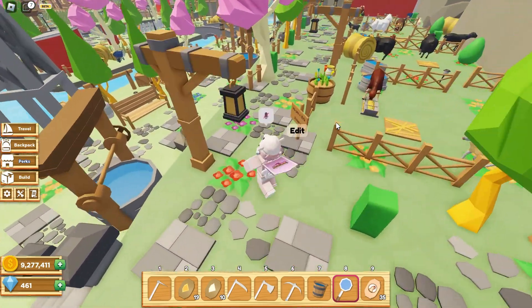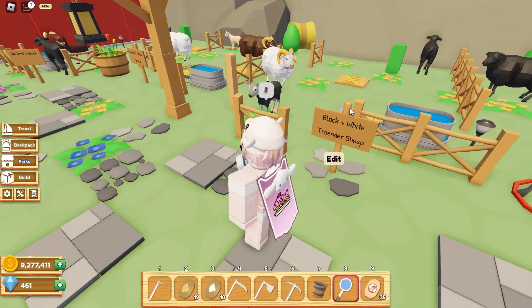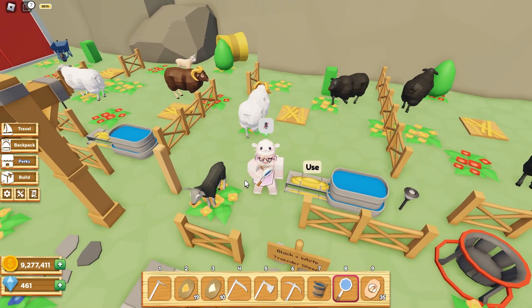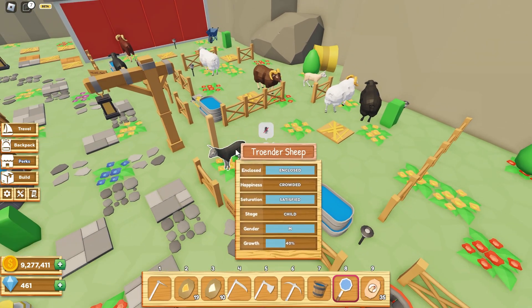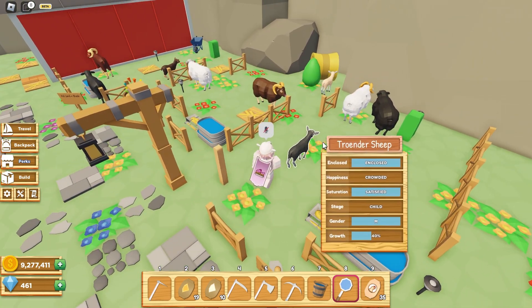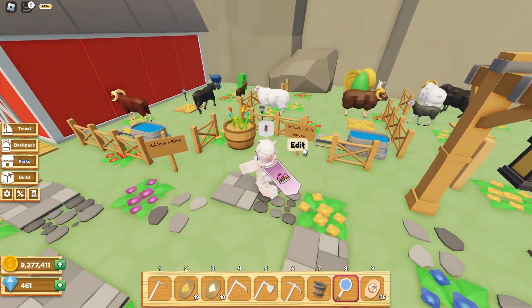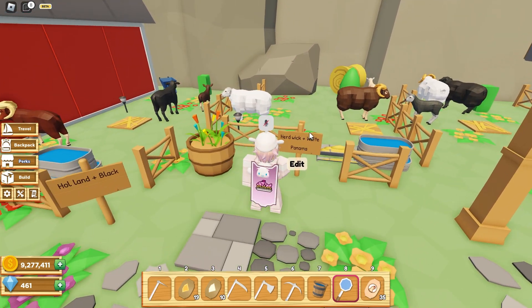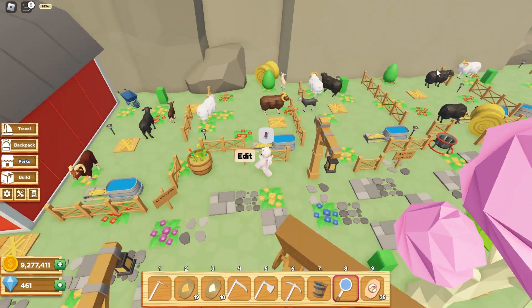Next up, we have black and white — black and white makes the Troander sheep, which is honestly quite useless. I don't really prefer this type of sheep since you can't really breed anything else with it. Moving on, we have Redwick plus white. The Redwick is created with a Holland and a black sheep.